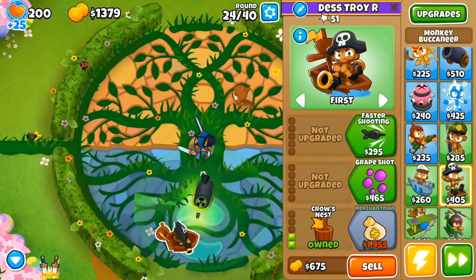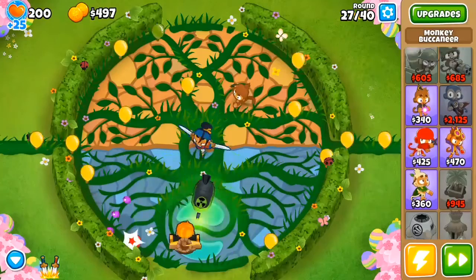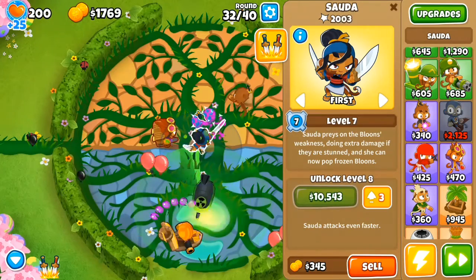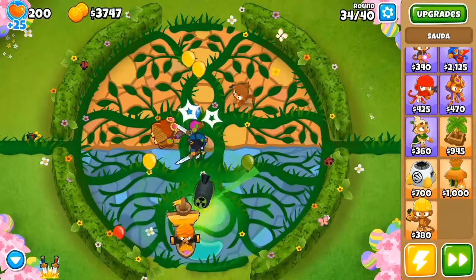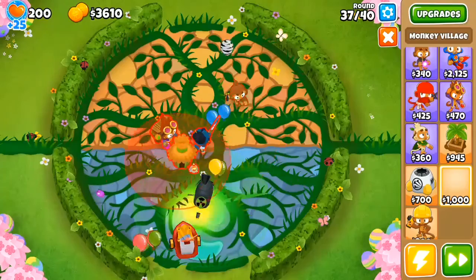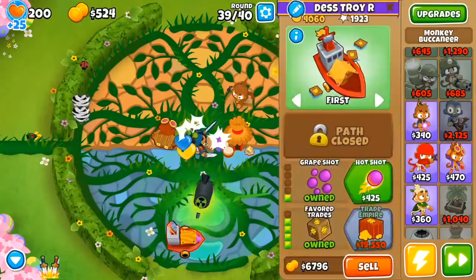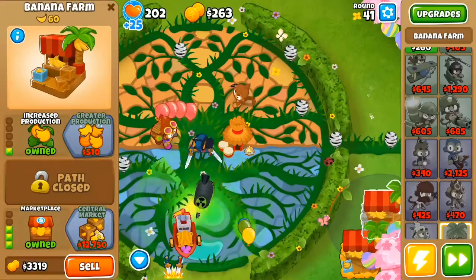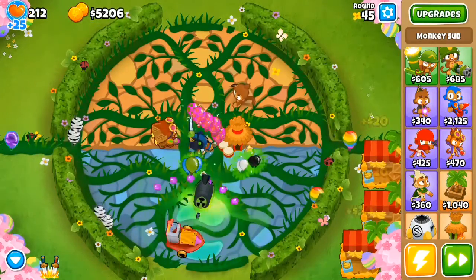Or four subs, if you place them correctly. With this one, I rushed Energizer and went to round 100 on easy difficulty, just to see how powerful Sauda is on this map. Sauda is only good on this map, to be honest, because this is going to be the best placement you can get for this hero — especially because Bloons loop around so many times, and you can place her in the center.